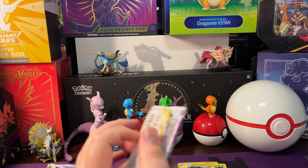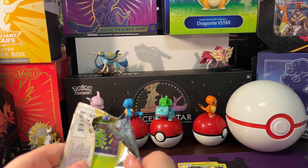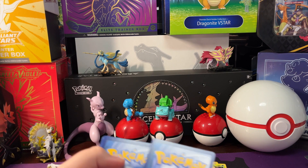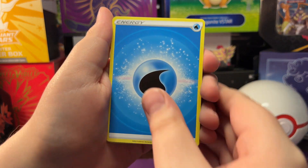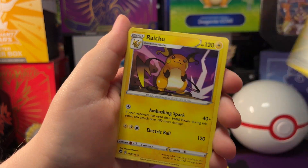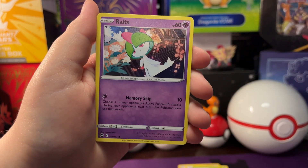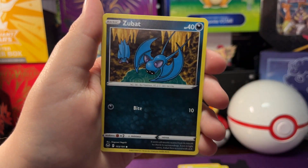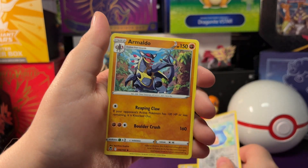Let's open up our next pack of Silver Tempest. So we got a water energy, Capturing Aroma, Raichu, Torakita, Spinarak, Ralts, Croagunk, Solosis, Zubat, reverse holo Capturing Aroma, and an Armaldo.